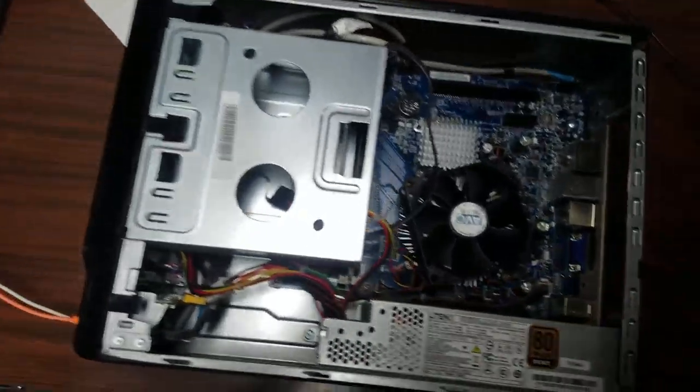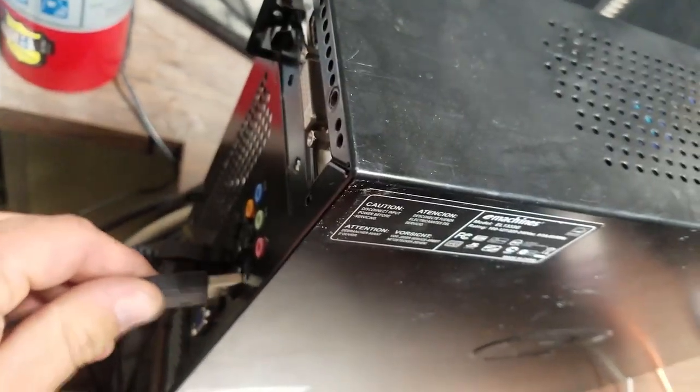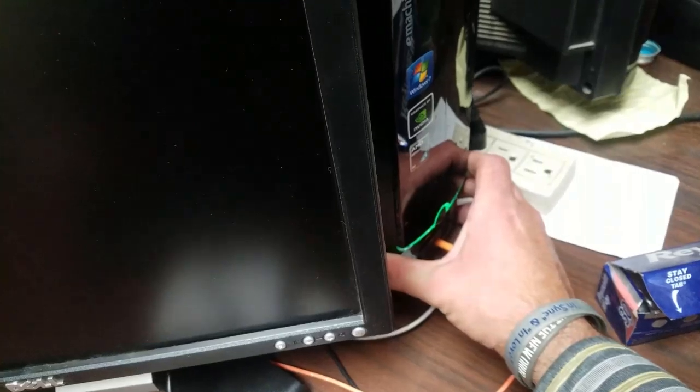If I am correct it will go right there — mouse, keyboard, monitor to our new graphics card. Connecting power. Okay, let's see if this works. Power on... and nothing.